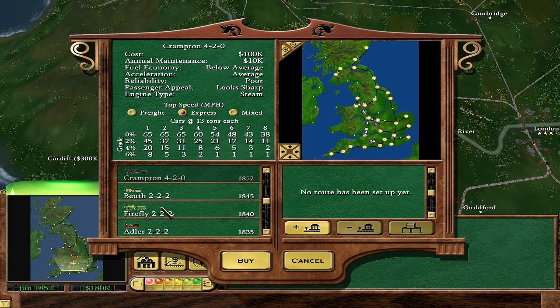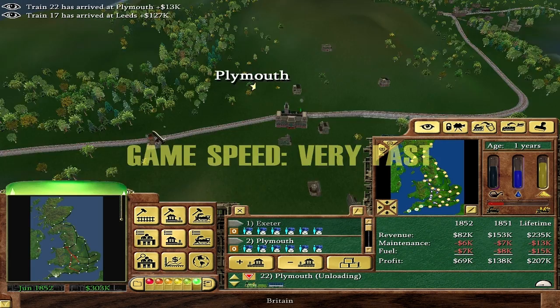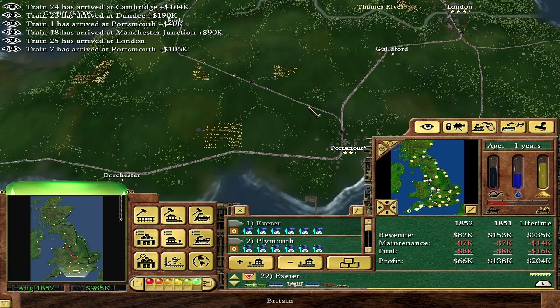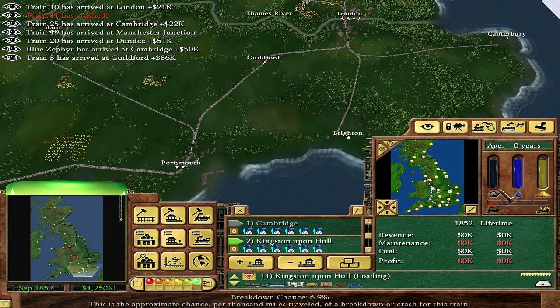So what I'll do is save up... actually how much am I going to need? Upgrading - replacing all Fireflies to Cramptons will cost me 2.1 million, so we're going to have to save up a little bit for that. It's new and shiny, and we make 2 million in no time. A lot of my old Fireflies are really old - some of them are like 15 years old. Their age actually increases their breakdown chance as they get really old. We'll upgrade that guy to a Crampton right now - now I only need 2 million. Thanks for replacing that one.